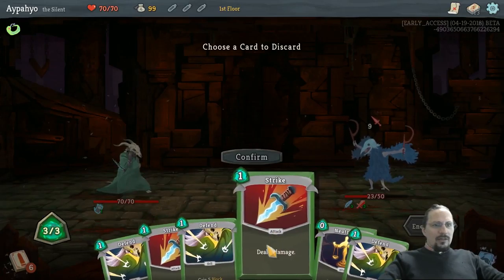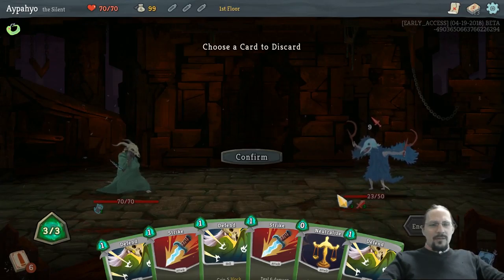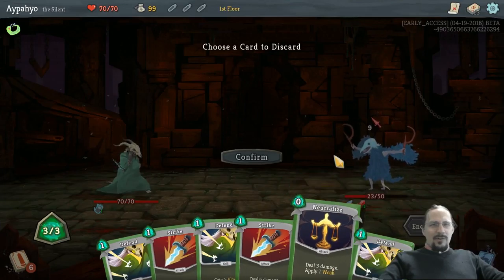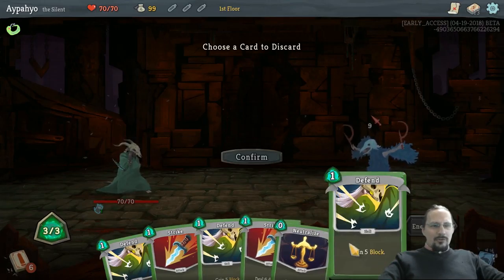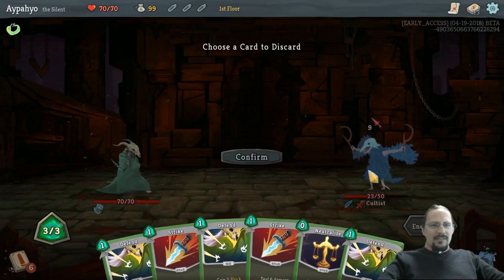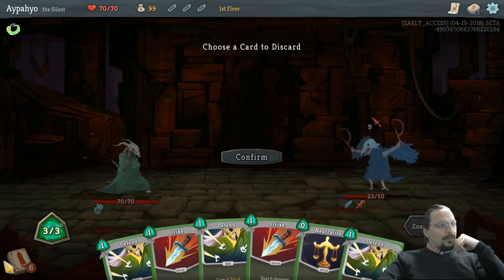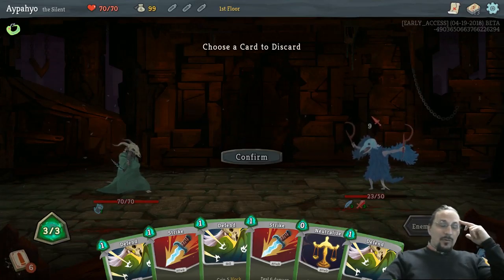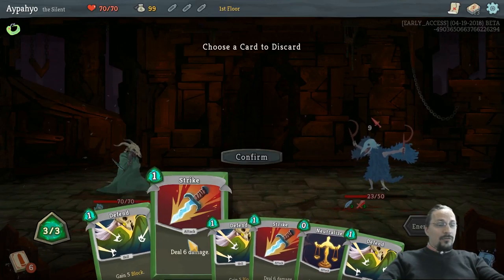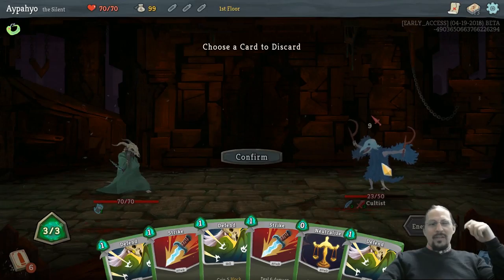A zip of tea. Nine damage because he has three strength, so we definitely want to use Neutralize. And then we can do 12 damage. If we play Neutralize, he's down to 20 and Weak is 25% damage. He would do seven damage, so I would take two and two strikes would take him to eight. Which is enough to take him out with two more strikes. I can't check my deck now. We have zero cards in our discard pile, two strikes in hand. I think it's five, so I'm guaranteed three strikes. So I can kill him next turn anyways.